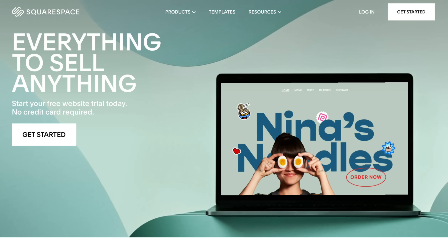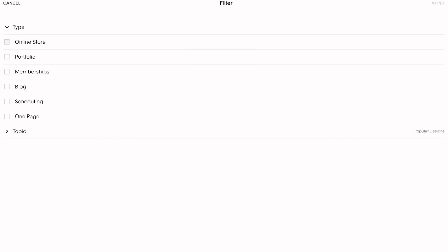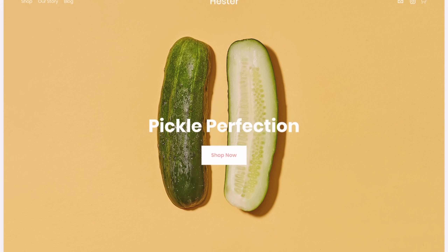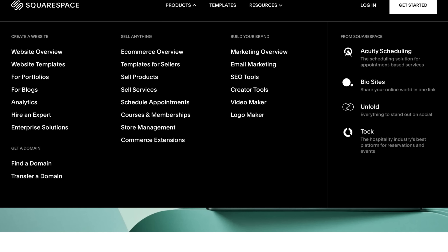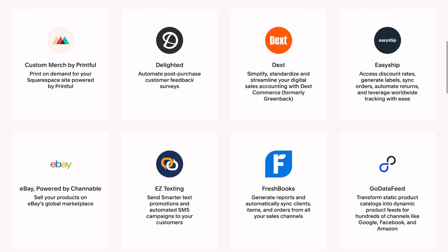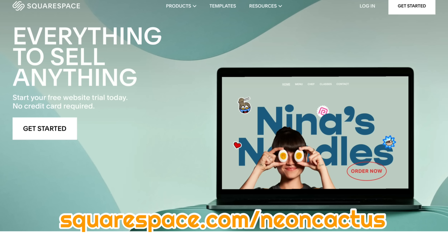Squarespace is an online platform where you can create your own website. If you don't know where to start, they have a bunch of templates — for example, if you want to sell Pokémon cards, they have online store website templates you can try out. You can also connect with your audience and generate revenue through gated members-only content, manage your members, send email communications, and leverage audience insights — all in one easy-to-use platform. You can also create a community with a fully integrated commenting system that supports threaded comments, replies, and likes. There's also a new Squarespace extension with third-party tools to help you manage inventory, promote products, streamline bookkeeping, reconcile and file sales tax, and ship items across the globe. Go to squarespace.com/neoncactus for a free trial and 10% off your first purchase of a website or domain.